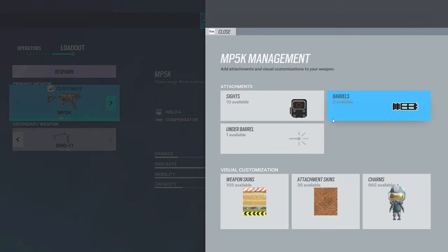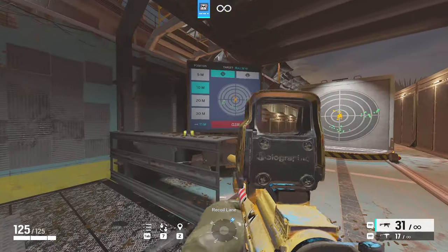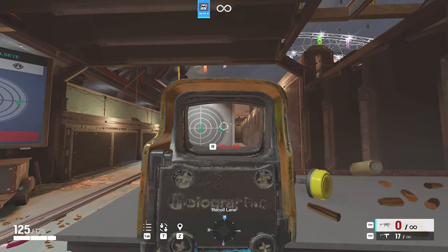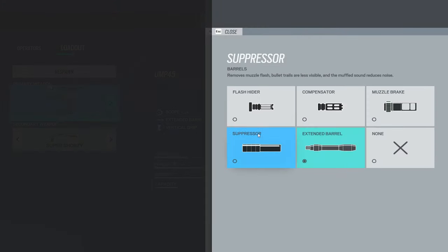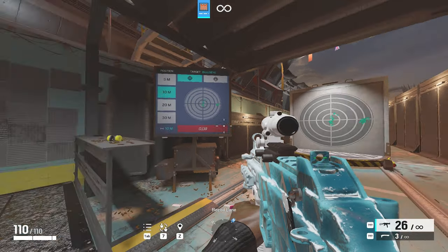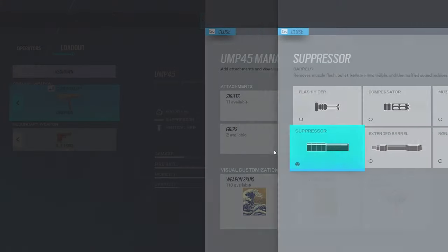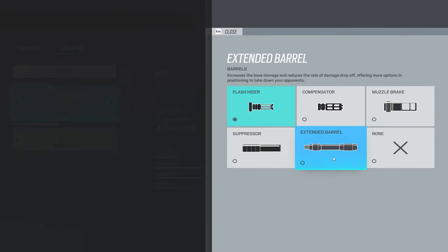The FB5K on Mute: I'd recommend Flash Hider. For the UMP, it really doesn't matter — I run Extended Barrel on Castle. Now on Pulse, I like to run Suppressor on the UMP. For Doc/Rook's MP5, I'd recommend Flash Hider, but if you can control the recoil, Extended Barrel is really good too.